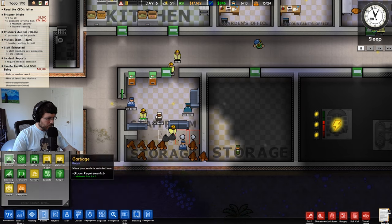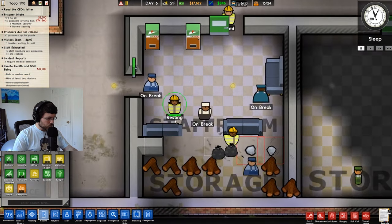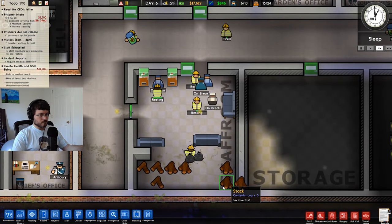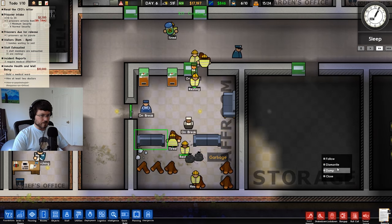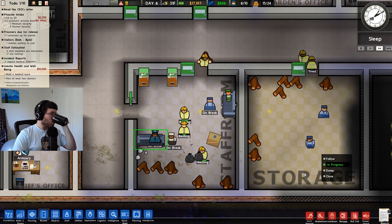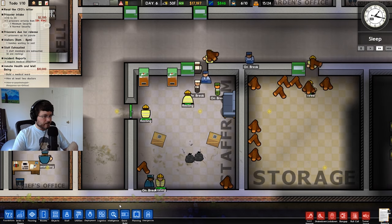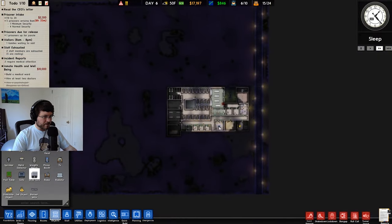Let's go to our staff room. We need to dismantle the couches if we want to move them. What I like about Rimworld is you can just move certain objects, but here you have to dismantle them and then rebuild them.